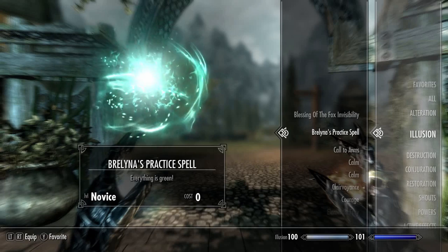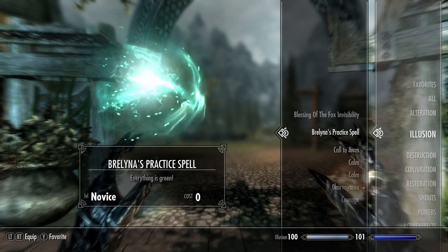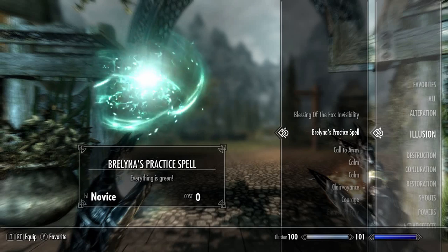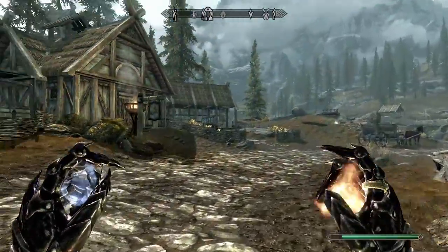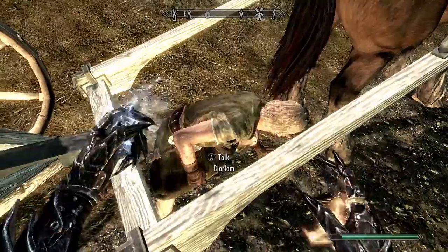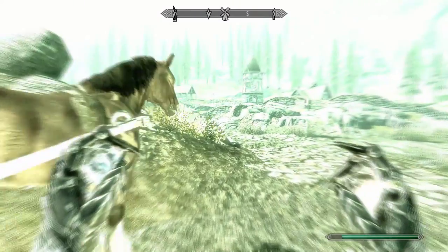Now moving on to the unobtainable illusion spells. First up we have Bralina's Practice Spell — everything is green. This is a novice level spell and it costs zero magicka to cast. It throws at a distance so we have to test it on someone else. Interestingly, now everything's green even though we cast it on someone else — it turned green for us.